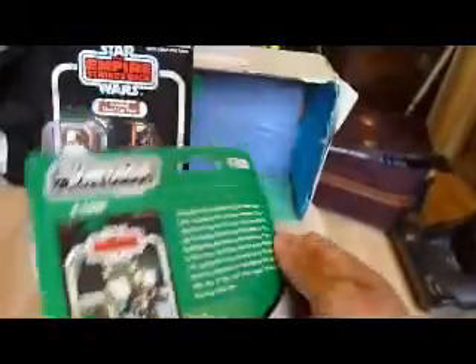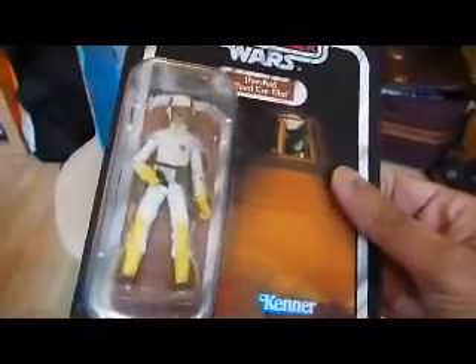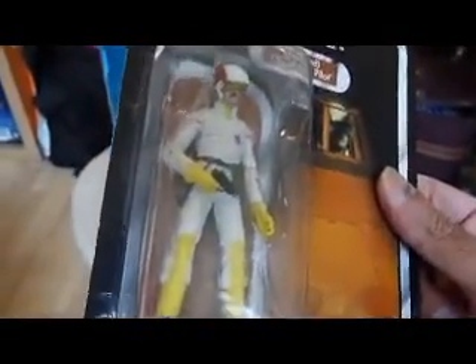It's on a replica Empire Strikes Back card. Then we've got the Cloud Car Pilot, and he's on an Empire Strikes Back card. He's grown a moustache. Looks pretty similar to the vintage figure, a bit more articulated. The helmet looks removable. Comes with a small pistol — the vintage figure came with a pistol plus a little communicator device, which is easily lost.